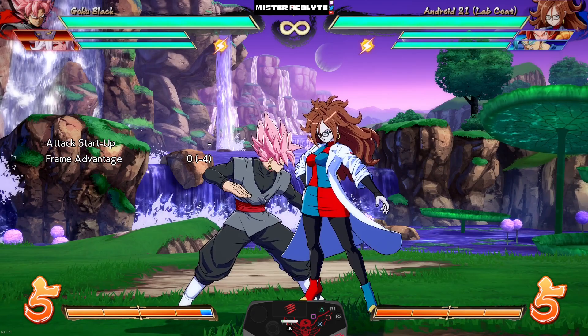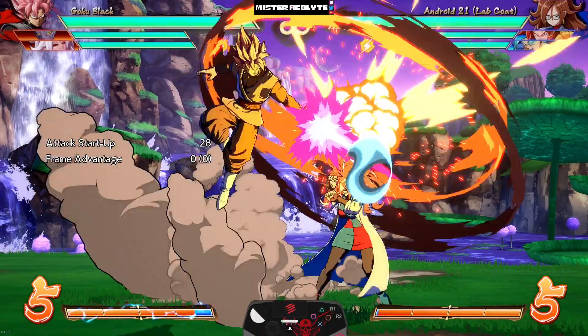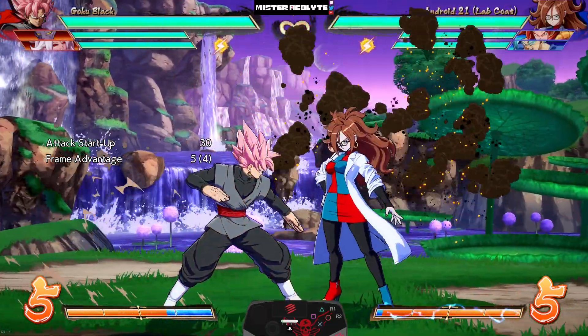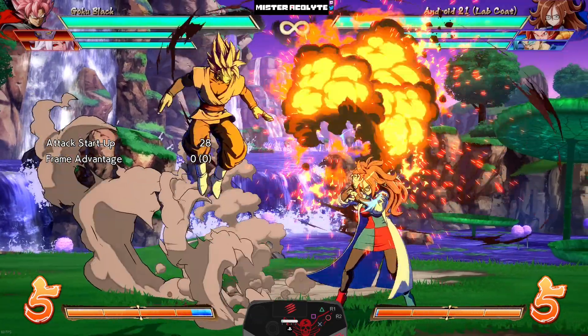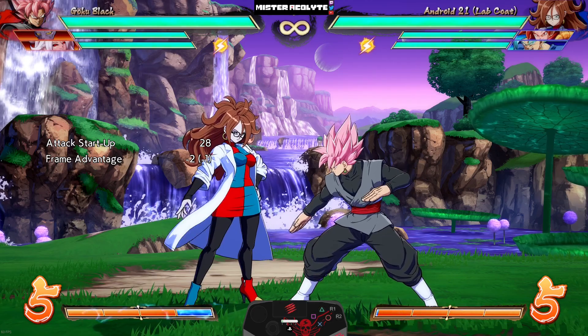To help with his mix-up potential, he now has a new move — down-back S. Unlike the down S which is kind of one-note, down-back S you can actually dash cancel. So pair this with an assist and you can get some actual crazy left-right situations going on.